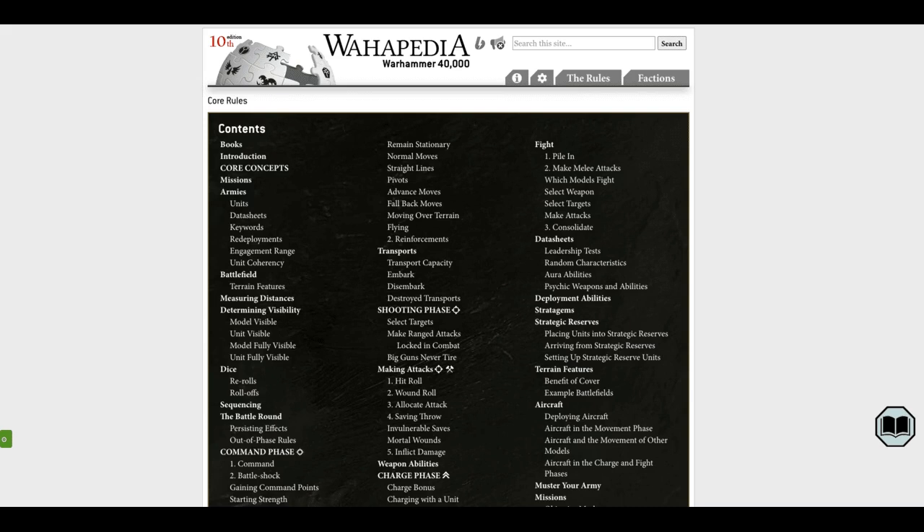Speaking of stories — these rules do more than explain the game. They hint at this huge, detailed universe. Every rule, every unit has a story behind it. The rules are lore, part of the world itself. Those data sheets don't just list stats — they give you background flavor text that makes those units come alive. Say you're intrigued by the Adeptus Astartes — the Space Marines. You look at their data sheets and you'll see how tough they are, but also their centuries of training, their loyalty to the Emperor, all the legendary battles they've been in. Every data sheet is like a story waiting to happen.